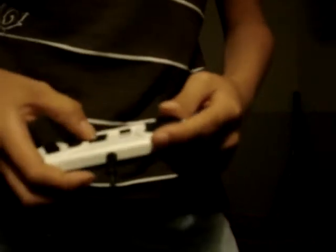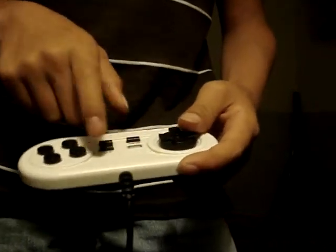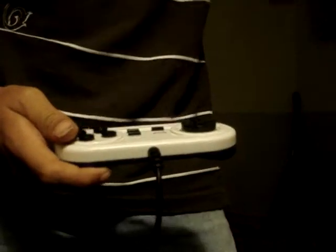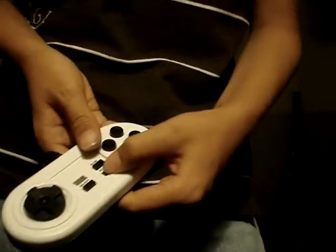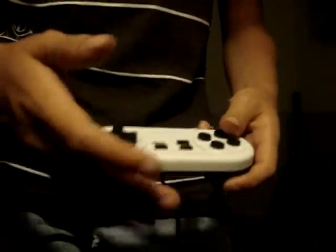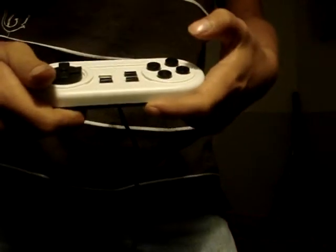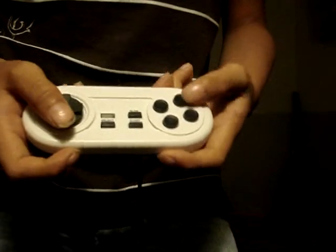It has a slow motion button. If you touch it, it'll blink green and then go back to normal and then blink green really fast. Basically all it does is just keep pausing it, so it's really boring. It has a select button and start button — every game controller pretty much has that. And Turbo A and Turbo B, which is really helpful. Like in Mega Man, if you just wanna keep shooting without tapping really fast, all you gotta do is hold down Turbo A.